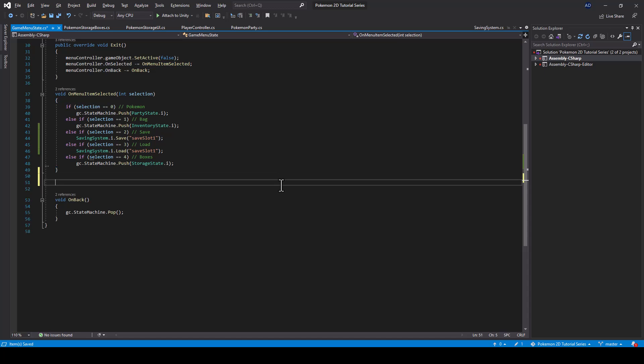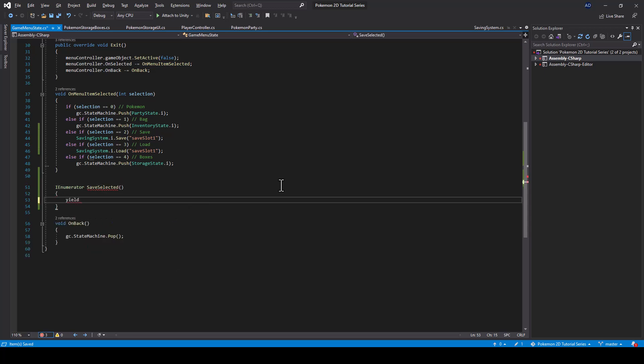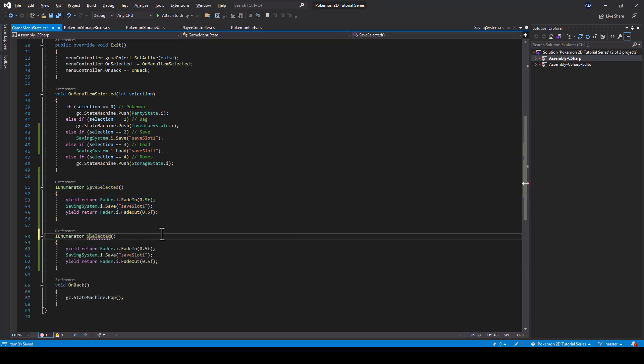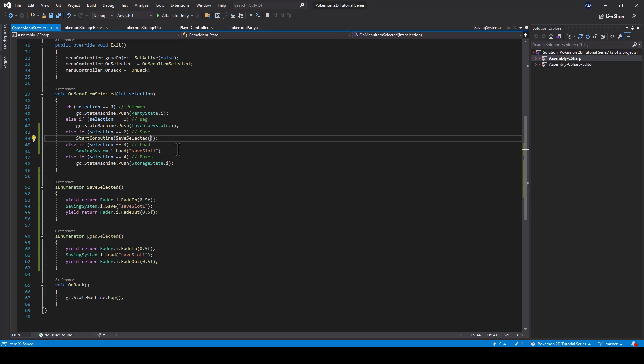I'll implement this from a coroutine. I'll create a coroutine called SaveSelected. From there, first I'll fade in using our fader — let's say 0.5 seconds — then I'll save, and then fade out. I'll also create a function for loading called LoadSelected, which just calls the load function. Then I just have to call StartCoroutine(SaveSelected) and below StartCoroutine(LoadSelected).